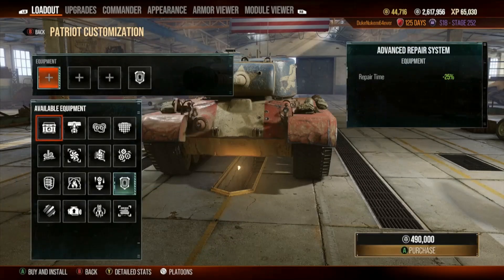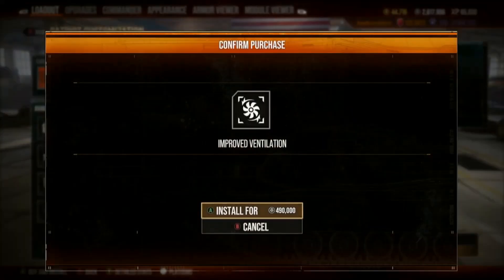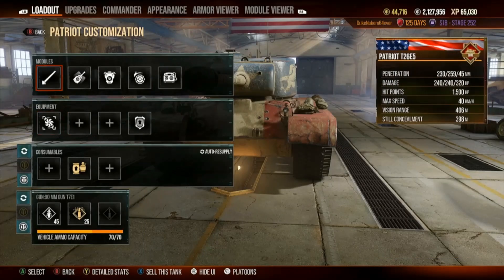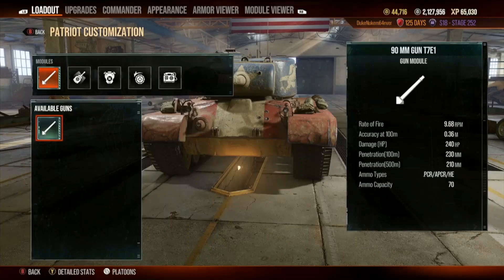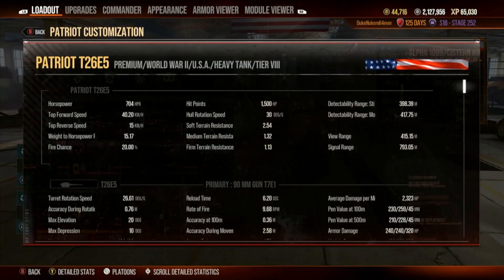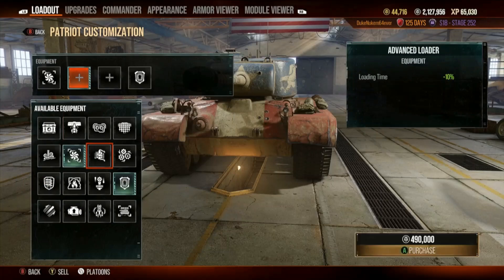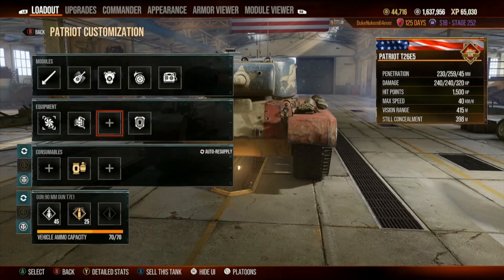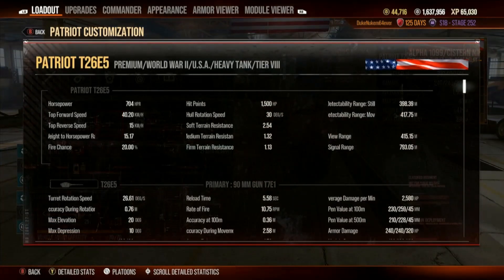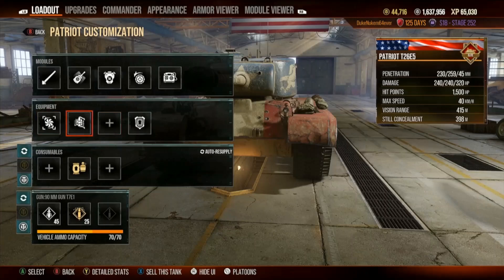Adding a fan will also increase accuracy and decrease reload time — accuracy stays at 0.36 and reload is now 6.2. We also have an advanced loader, which brings reload down to 5.58. Damage per minute is now 25.80. That's all we can do mechanically — the fan, advanced loader, and rations is everything you can do on the mechanical side.